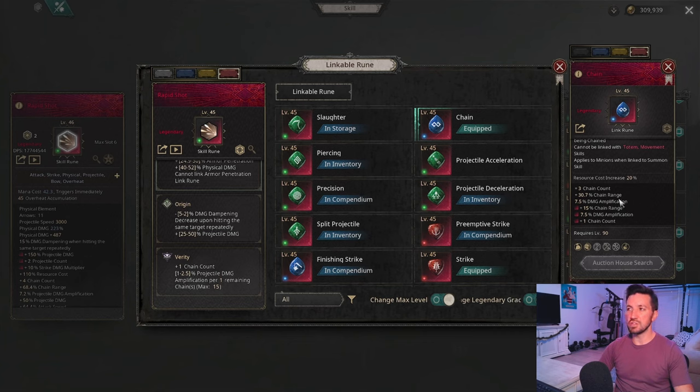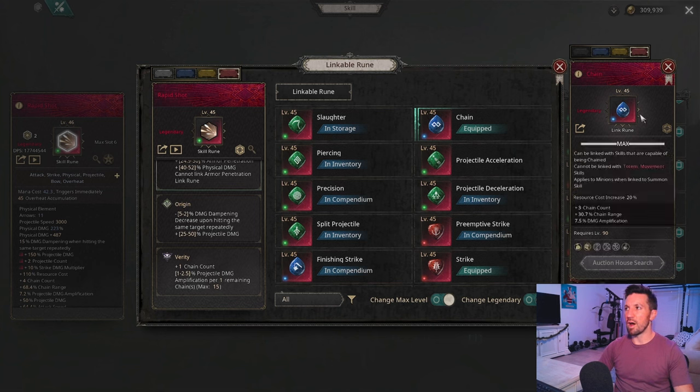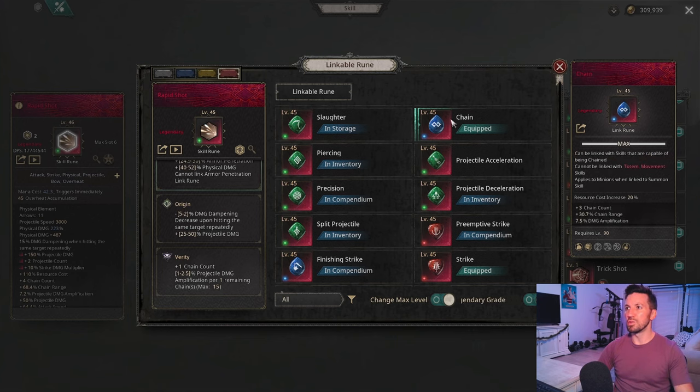For mapping you will certainly be using the Chain rune, which gives four chains at legendary level. Awakening it adds another chain for five, and the plus one here brings it to six total chains — potentially hitting seven mobs at one time — plus up to 2.5% amplification per remaining chain. I definitely recommend investing in the Chain rune early and making it one of the first runes you bring to legendary and awaken if you plan to farm with this build.